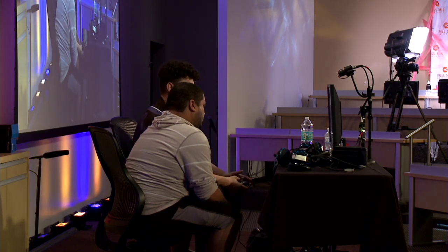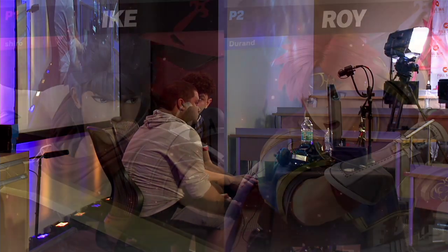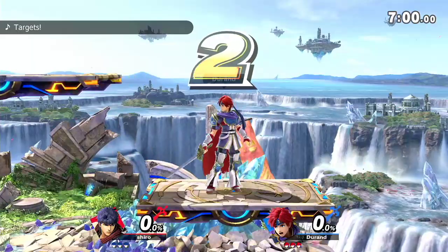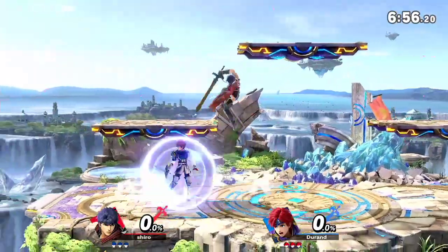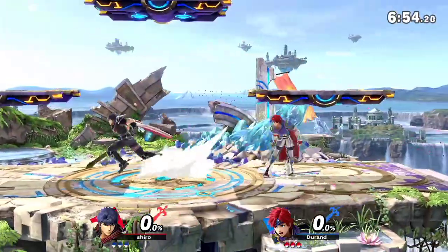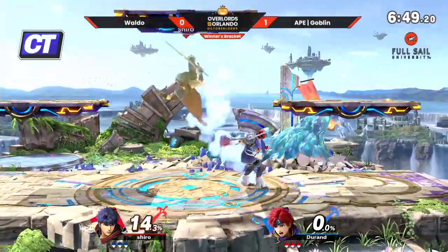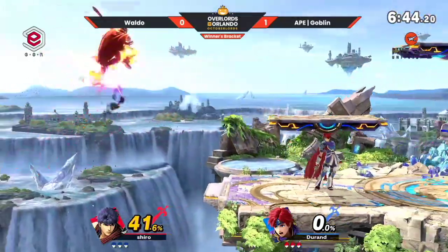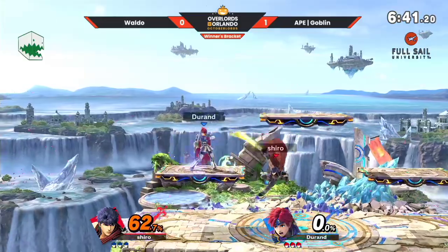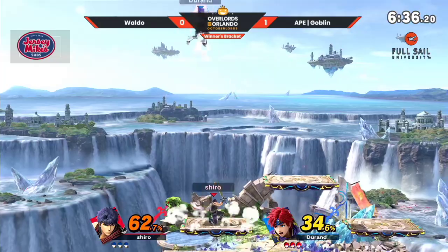You want to stay right outside that range where you get the soft hit — it requires a lot more from Roy to get anything solid. For a matchup like this, I want to see Waldo play with his back more towards Roy so he has access to that back air. When you do, you're actually going to be able to react to Roy coming into you. And depending on what percentage they're at, it sends Roy at a pretty horizontal angle, so you might be able to lead into tech situations on a stage like this.